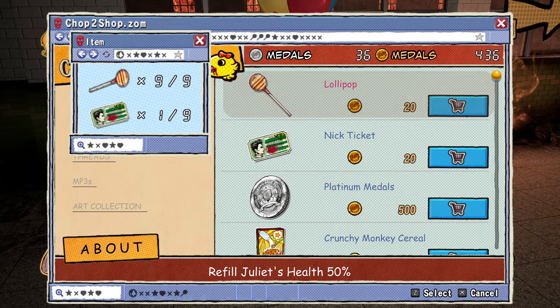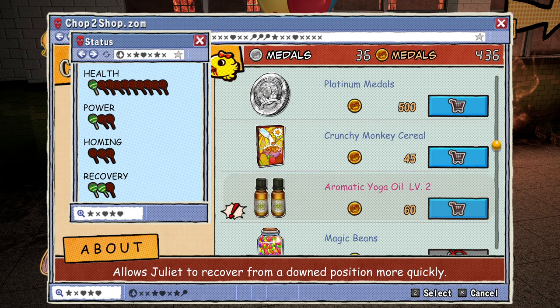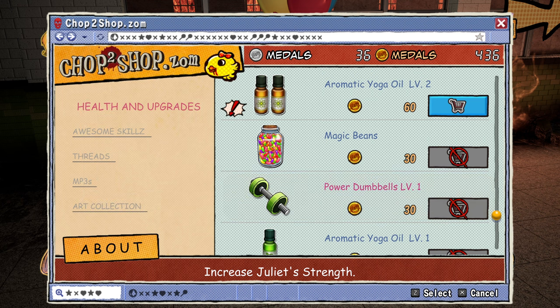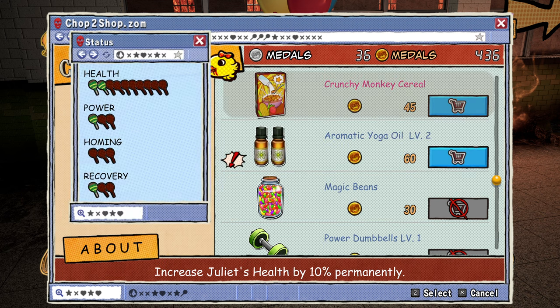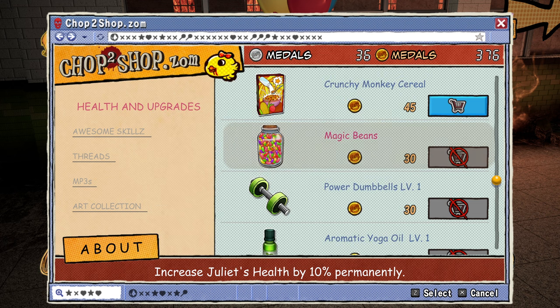Yeah, health and upgrades. Okay, we could get some more Nick tickets, I guess. Platinum Medals, Crunchy Monkey Cereal gives me more HP. Oh nice, this will give us more recovery. I might do that. Yeah, let's go ahead and do it. When Juliet is knocked down, this oil helps her stand up faster, permanently. Nice.